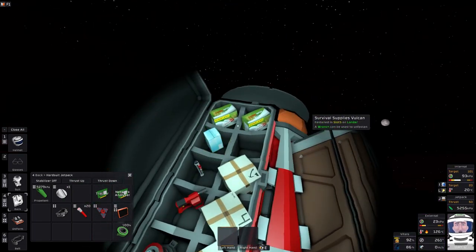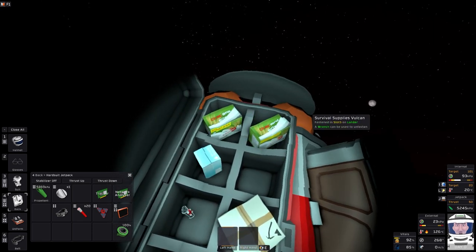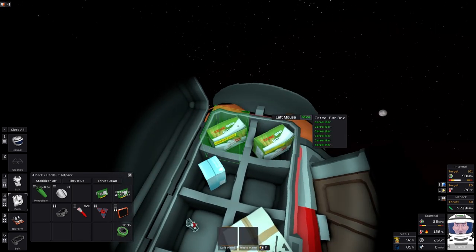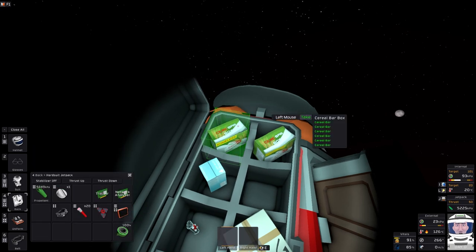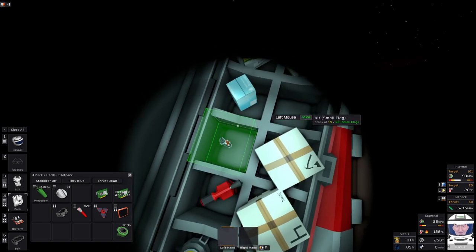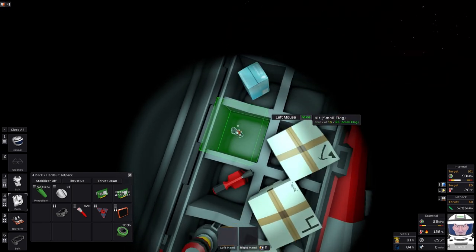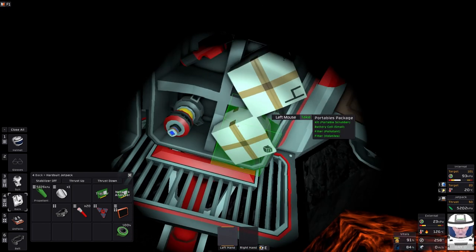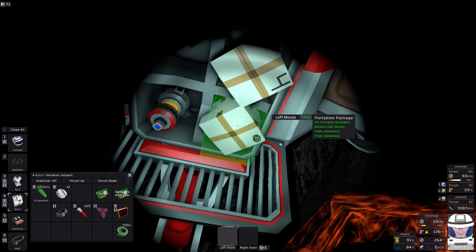This crate has cereal bars — again they're giving you something to eat so you don't have to worry too much about food really early on. They've replaced the tins of food — you now get cereal bars. Water bottles are also updated: previously you had three bottles, now you get a bottle pack with four. There's a flag, fire extinguisher, beacon, portable scrubber, small battery, and a couple of filters so you can set up a filter system.